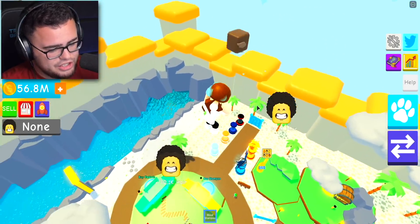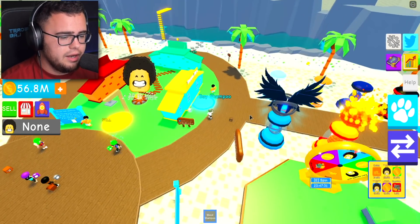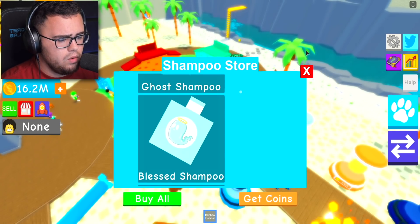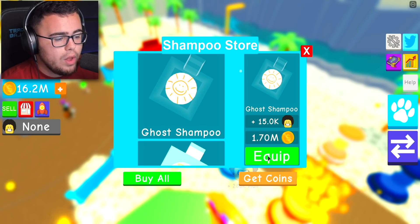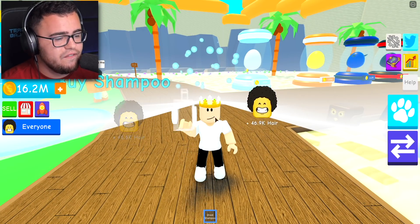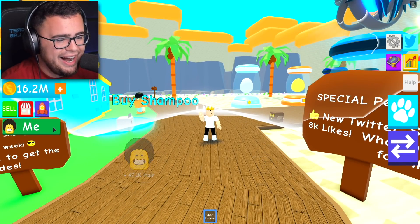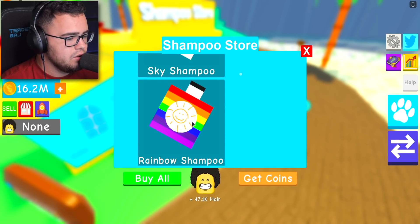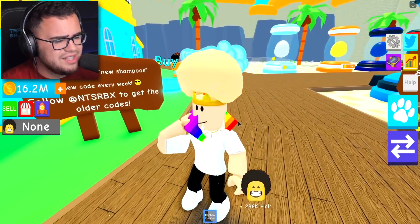My hair is like giant now - it is big next to my body. I have a rainbow shampoo! Let me put on the ghost hair real quick so we can see - this looks very weird. My hair is invisible! Now let me put back my rainbow shampoo - oh baby, it changes the color every time!